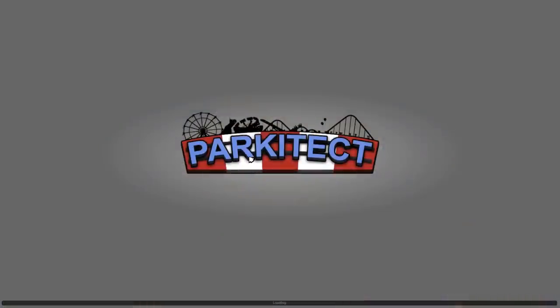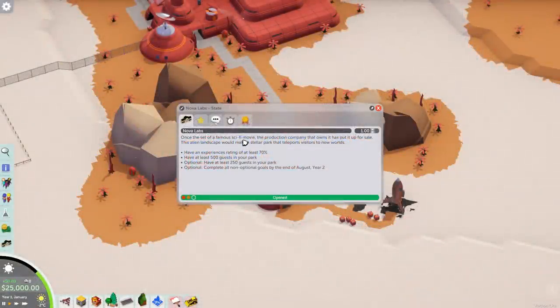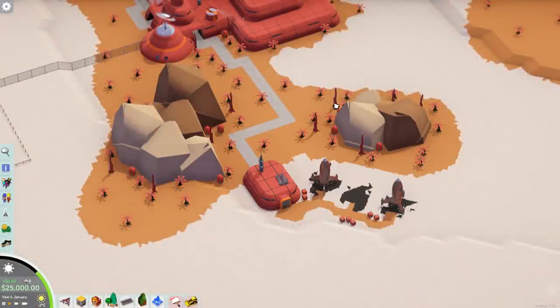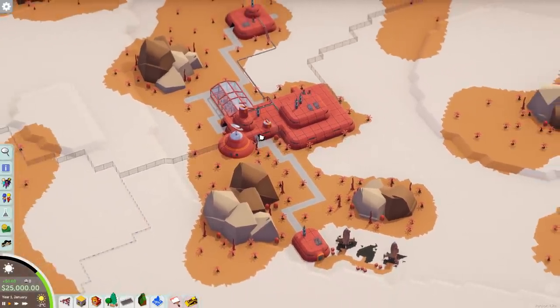Let's just get started on the park. I said at the end of the last episode that I wanted to try and see if I could pull a steampunk theme out of this general sci-fi theme of the map. But actually, what is my entrance?